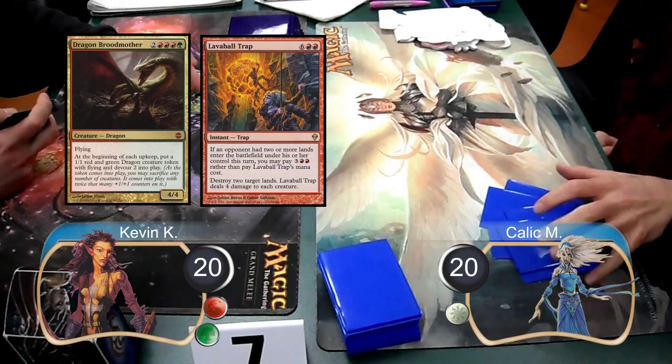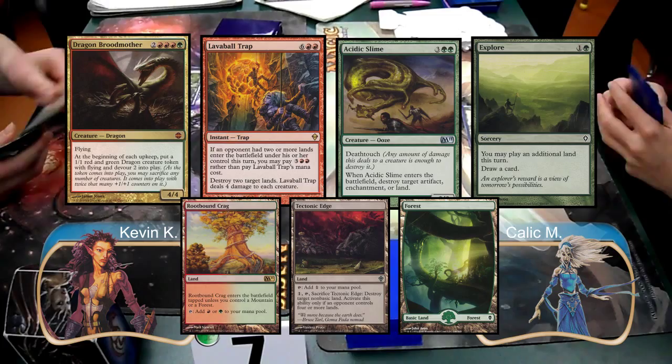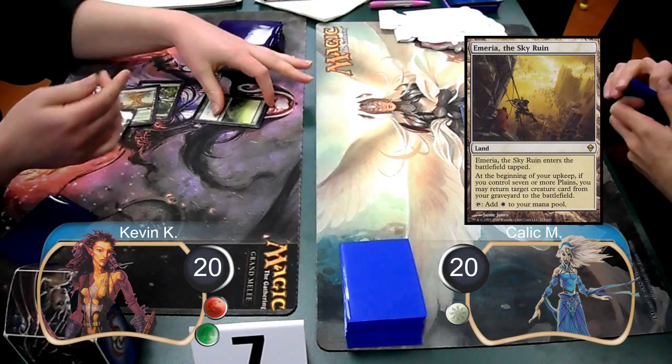In my opening hand, I was holding a Dragon Broodmother, a Lava Ball Trap, a Scythic Slime, an Explore, a Root-Bound Crag, a Tectonic Edge, and a Forest. I started on the play and set down my Forest, and for Kallik's first land, he set down a Myriad of the Sky Ruin.